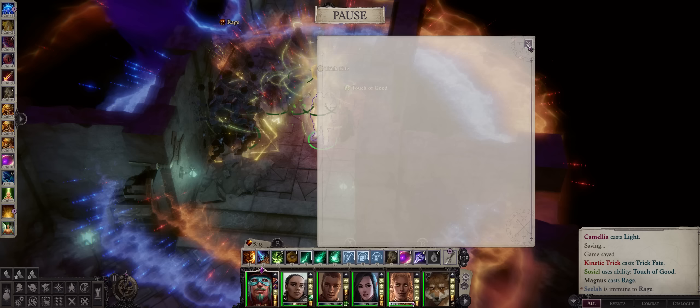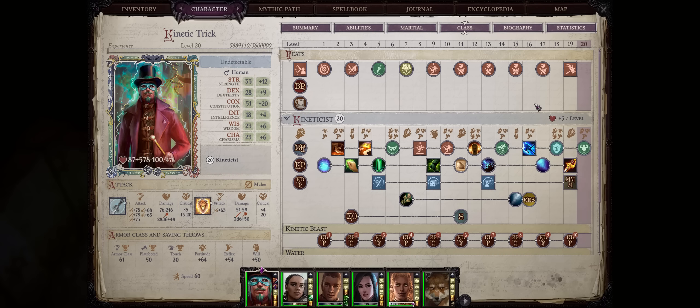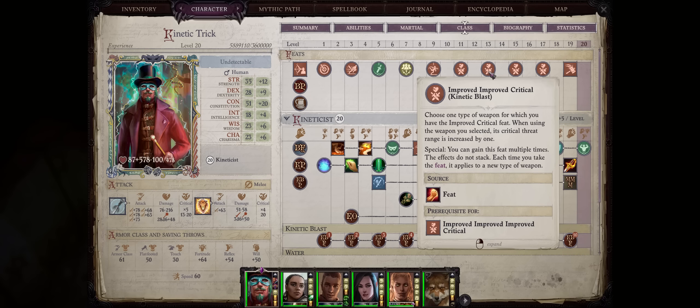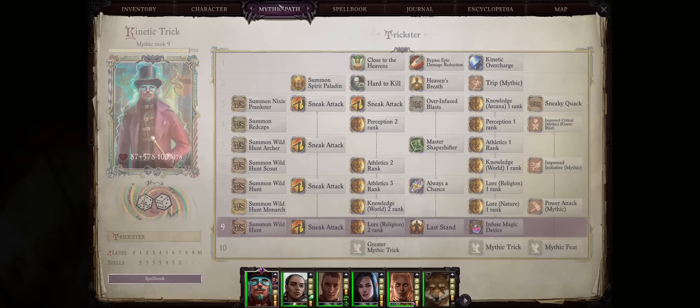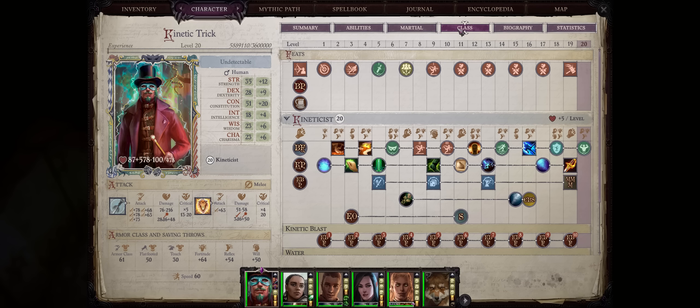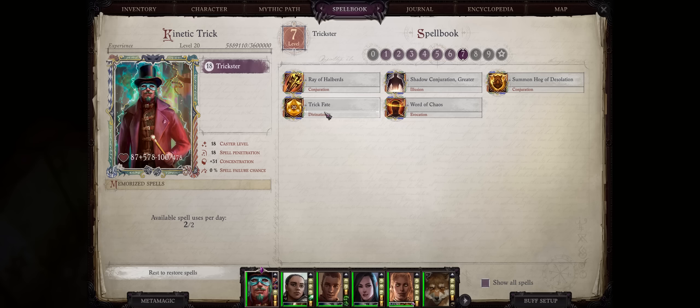The Trickster Kineticist actually has some slight differences when it comes to the normal build progression, because we have to make space for the special Trickster Feats. You can only get them at level 13, because Kineticists can only get the normal one at level 11. So before leveling to 13, remember to get Perception 1 and 2 at Mythic 4. Then it's pretty simple — just get all the Trickster Feats at 13, 15, and lastly 17. At 19, you might as well consider picking the normal Metamagic Feat so you can get even more castings of Trick Fate and also some extra spellbook flexibility.